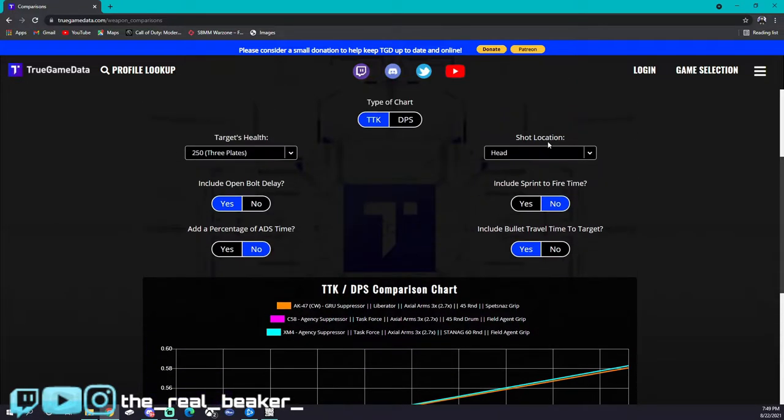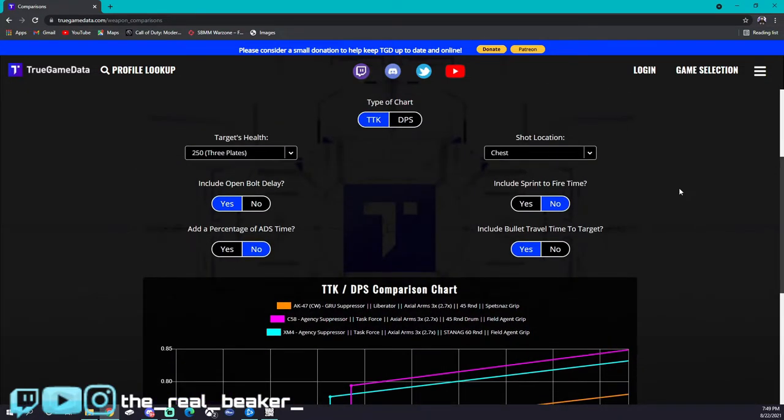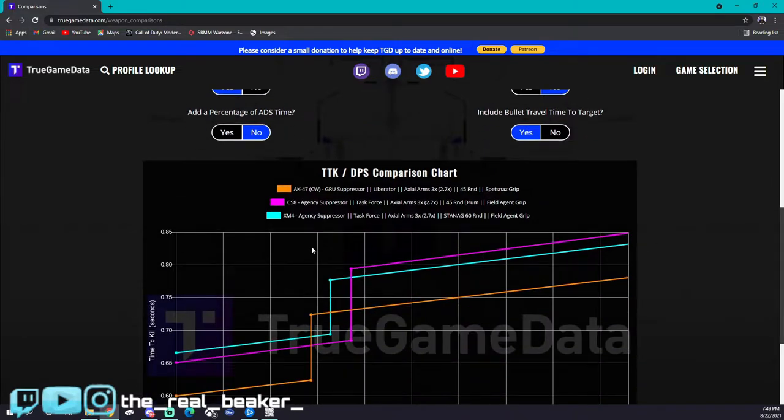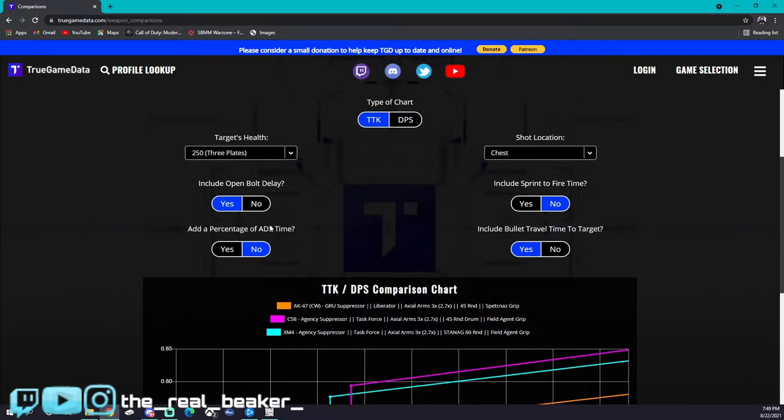Now we're going to check out just standard chest TTK. Most people hit like 30 percent chest and stomach, and then mix in extremities and headshots. So still number one: Cold War AK — this thing melts even at long range. The C58 takes over the XM4 slightly, though not by a lot, and then at long range they switch positions and the XM4 takes over the C58. The XM4 is more achievable in my opinion because it's more forgiving — it shoots faster than the C58, which shoots very slow, so if you start missing shots your TTK drops significantly.